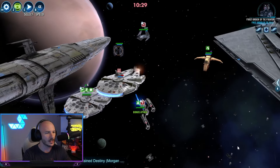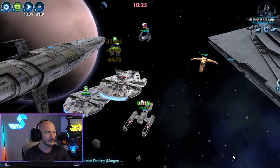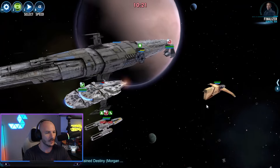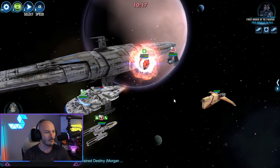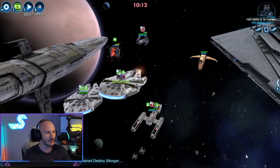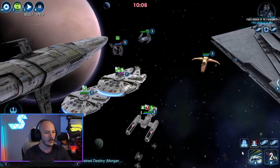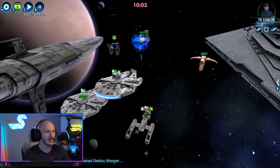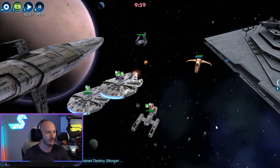Going after the Special Forces TIE Fighter Pilot now. I thought that was the other Falcon — I really should have used that special. Let's pass the turn back to Rae's Falcon and do that wiggle action — gets them bonus protection. Looking pretty good. I'm going to focus a little bit of damage over there — that's a shame, that assist would have gotten rid of the Special Forces TIE Fighter Pilot.